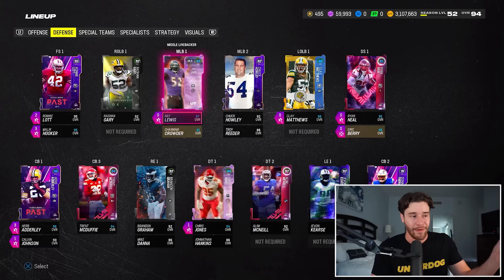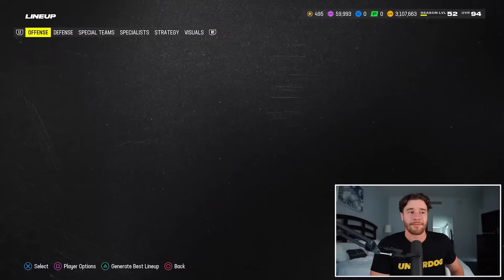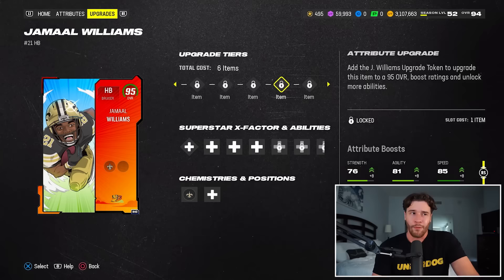Once you've done that, the Jamal Williams upgrade is not even completed. Because just like Christian McCaffrey, just like the Chuck Howley card right here, if we want to get Jamal Williams up to the maximum, it's not free. You got to put in a 96 OVR champion as well to boost the card from a 95 up to a 97. The man does get 99 speed, which is very, very interesting. It's pretty cool that we can get a 99 speed running back in this game.